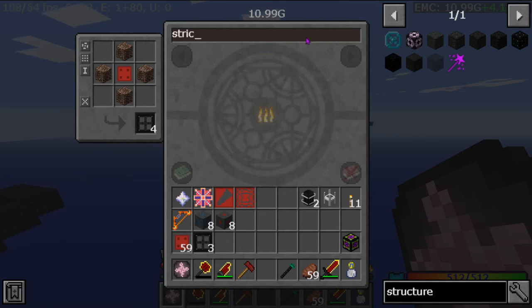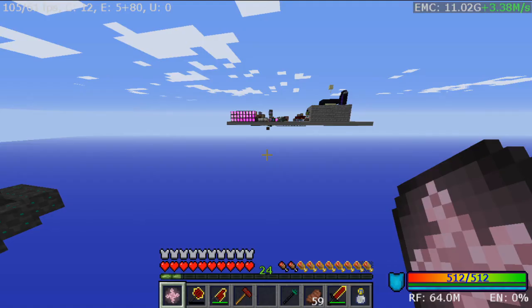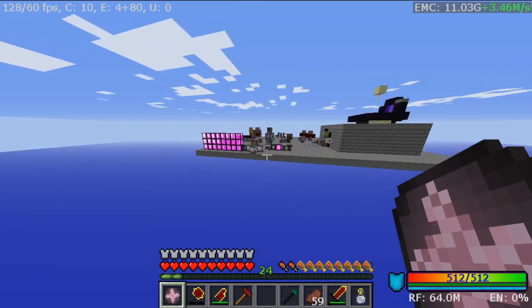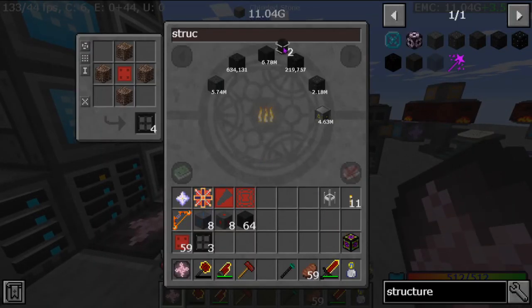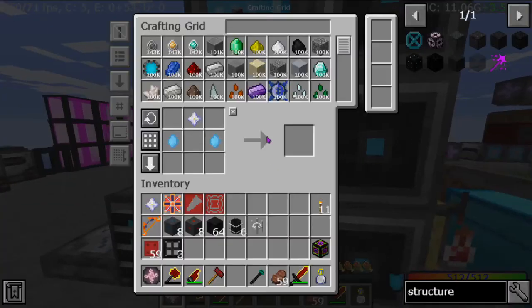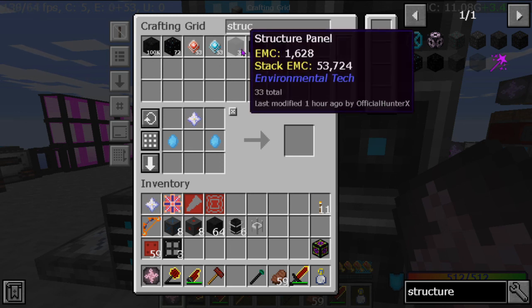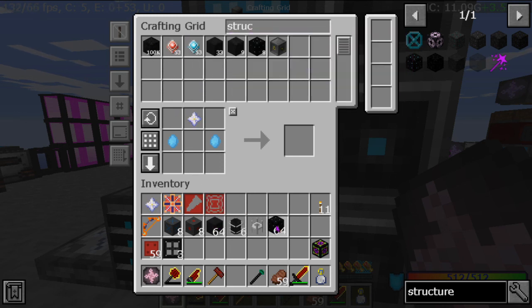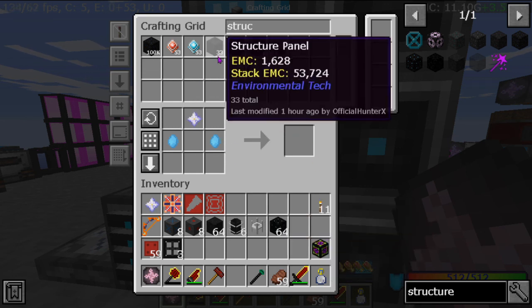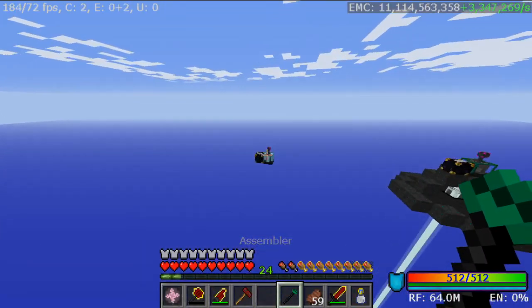Oh we're gonna need the structure panels though — the structure panels never change, ever — which is really cool. However the other components do. Six of those and I caught the crystal laser one — nice. Structure panels, tier five — and we're ready to build this thing.